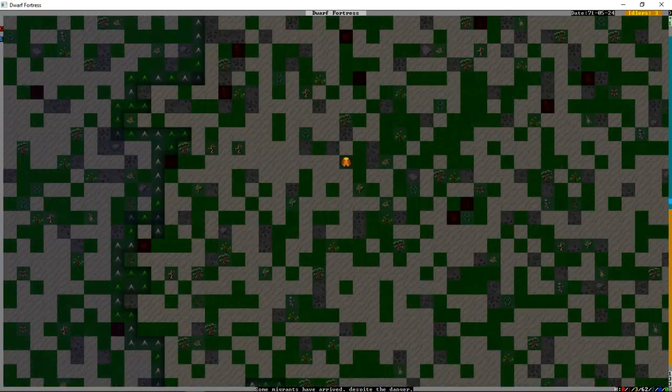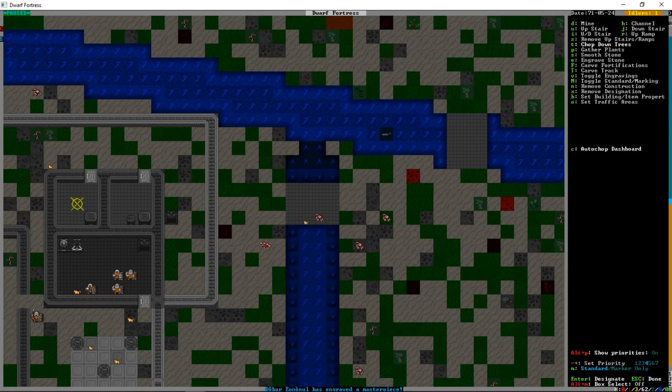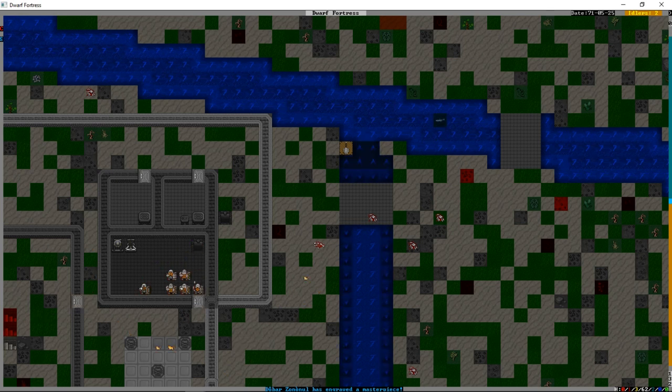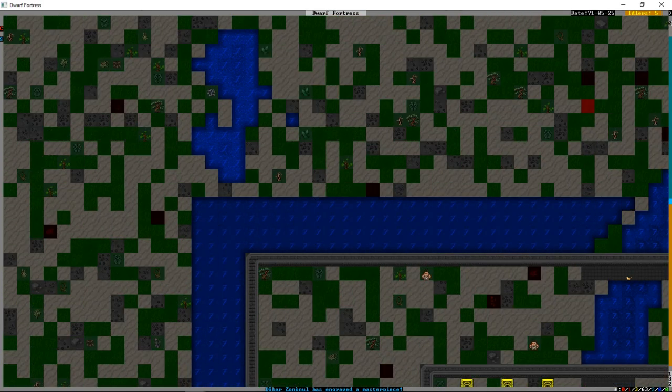Migrants have arrived despite the danger, though there haven't been any drownings here in literally weeks. We're going to designate channels one block at a time from safe distances to finish the moat, making sure all sections are at least four tiles wide, which should make it pretty difficult to climb across.